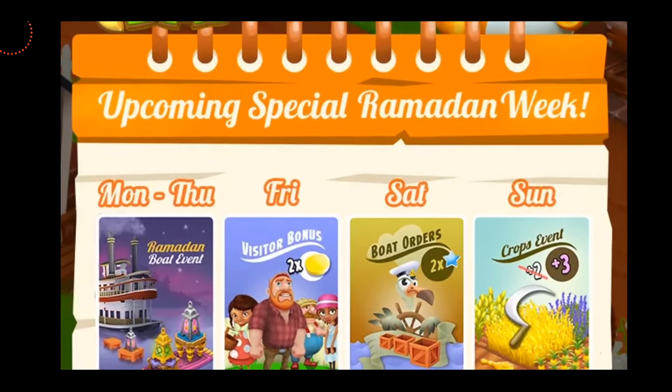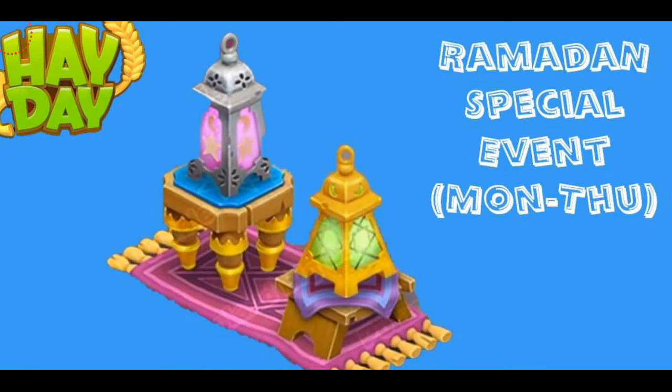Now let's have a look at the decoration. Here you can have a close look at the decoration that we're going to be getting. It's kind of huge, and it's really beautiful. It looks like a little lantern — purple and green lanterns on the tables on a mat. It's a very cultural and very traditional decoration. I'm looking forward to playing this event, and I hope that we can win this decoration.